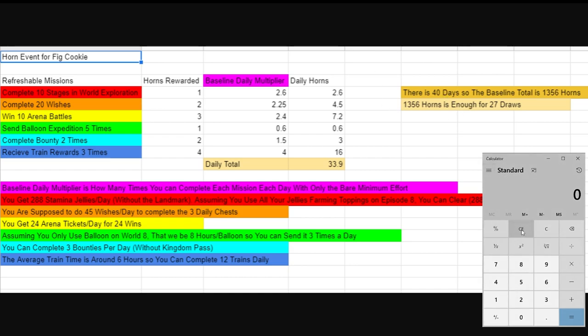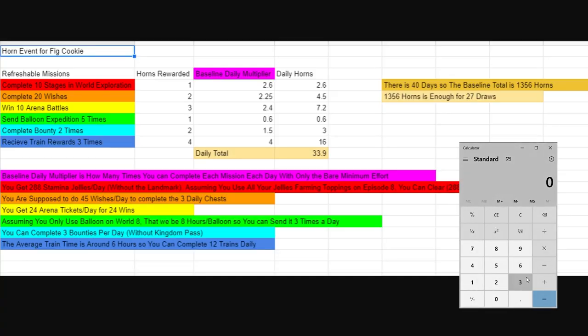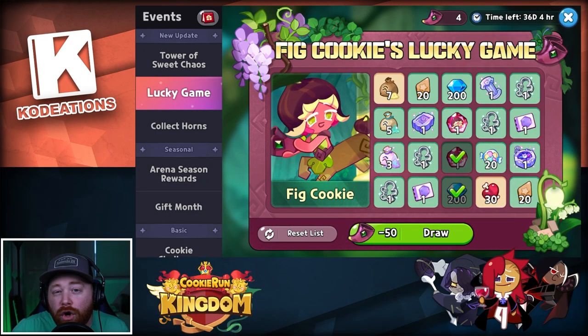Let's break out the calculator, because there are only 36 days left in the event. 36 days times 33.9 horns per day gives us 1,220 horns. Dividing by 50 gives us 24 pulls. The event board only has 21 slots — the last one being Fig Cookie. So with 24 pulls available at bare minimum effort, you are guaranteed to clear all 21 slots and get yourself a free copy of Fig Cookie. Starting today, do not sleep on it.